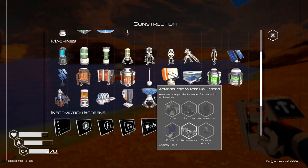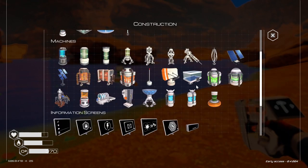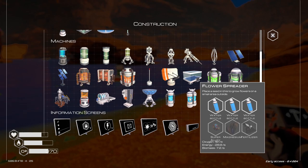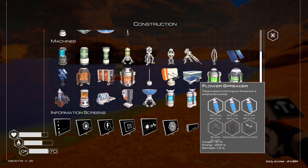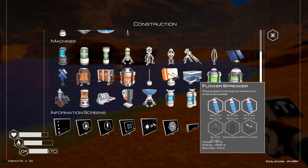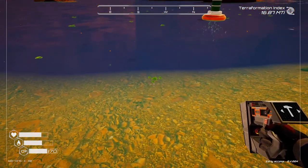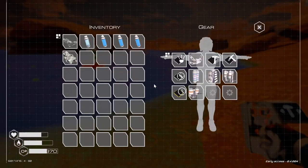There was a flower spreader — this one here. I need fertilizer for that one to get the flower spreader. So I need to get algae so I can make fertilizer, which once this algae gets big enough, we'll be able to do that.